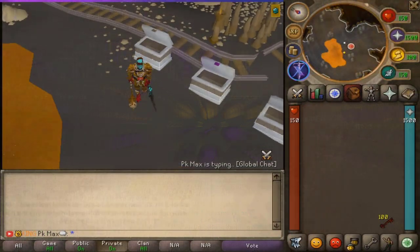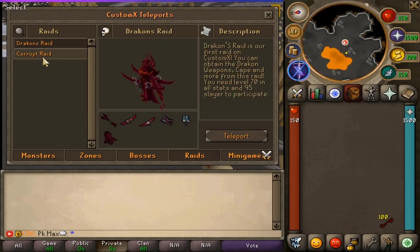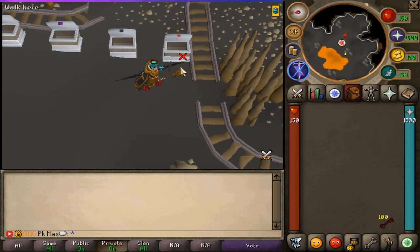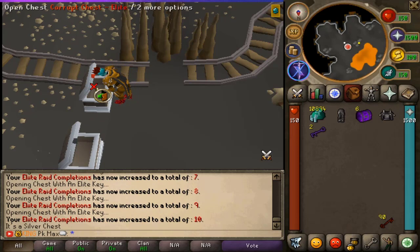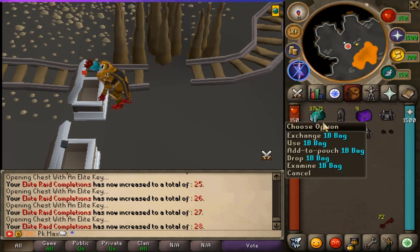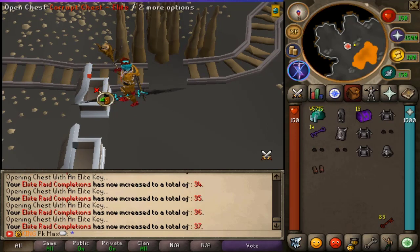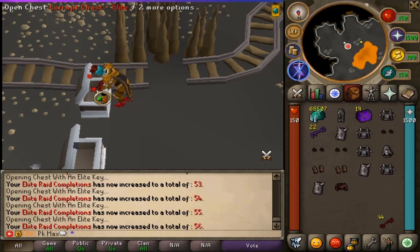Now time to open the corrupt elite keys. Go to the teleport interface, head to Raids, then the Corrupt Raid, and teleport there — you'll see four different chests: easy, medium, hard, and elite. We have the elite ones. We're getting some Scaleago gear, lots of cash, 12 slayer keys, a few immortal caskets, and loads of shields. Halfway done — not bad so far!